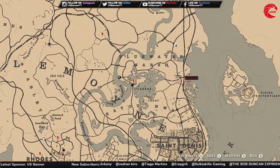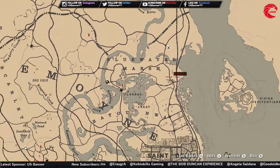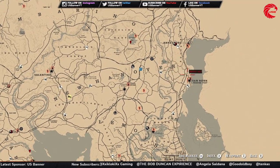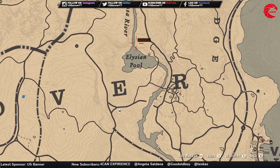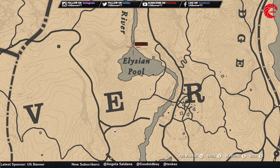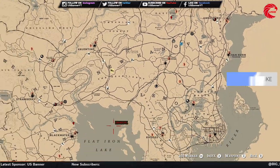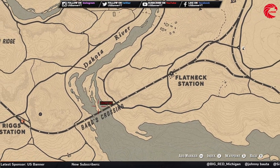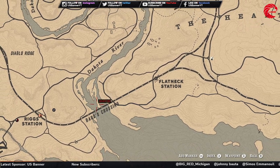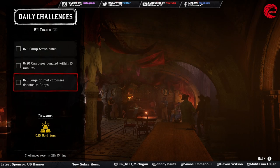For the small animal carcasses, go to the Bluewater Marsh location — you'll find lots of frogs there. Alternatively, go to Van Horn and then to the Elysian Pool — inside the waterfall you'll find lots of rats and bats. Or go to the rail bridge nearby, where lots of small birds fly underneath — kill them and put them in your pocket until you have 20.